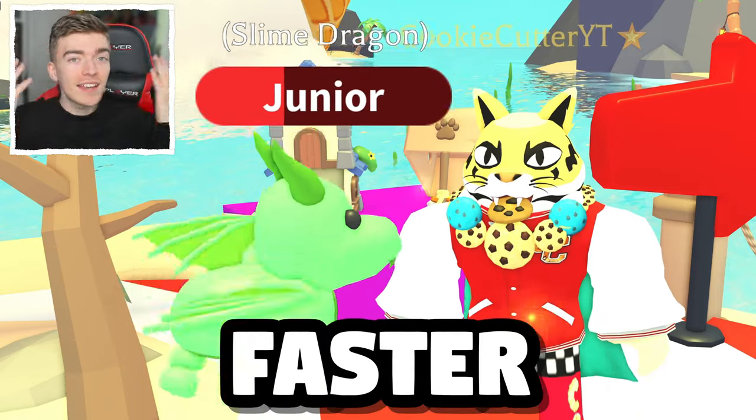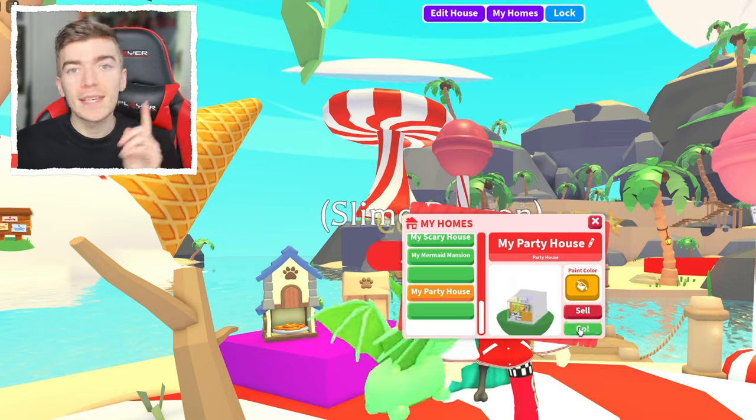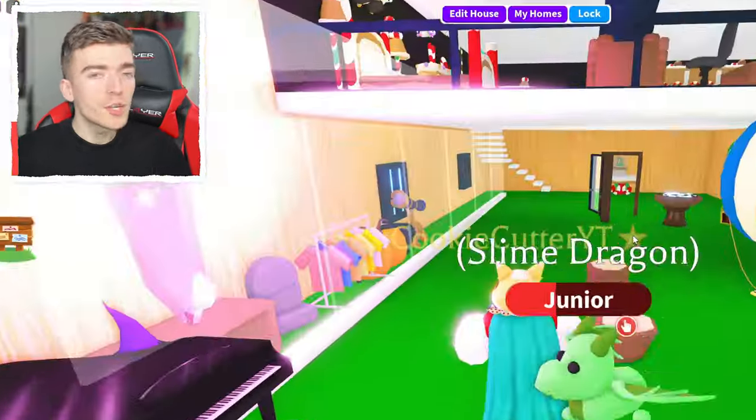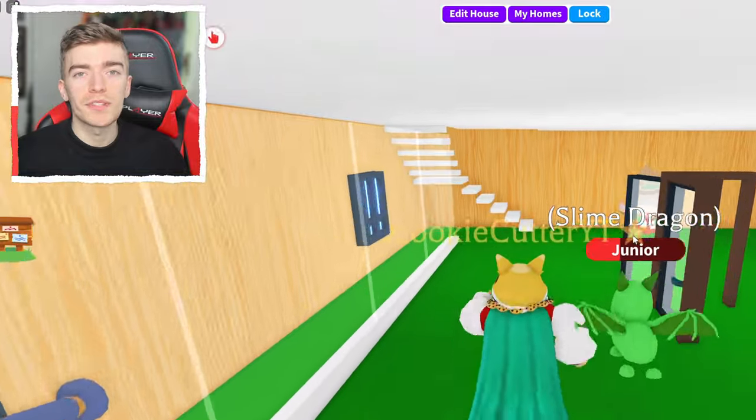How to make neons 10 times faster in Adopt Me. First tip is to get a grinding house. Make sure you pick a house and do what I show you — you can build this into whatever house you want.